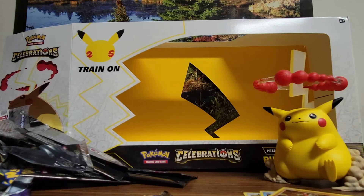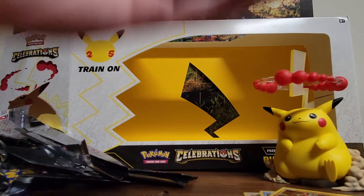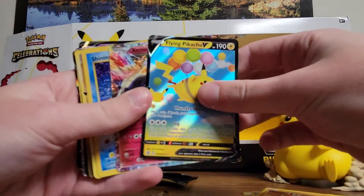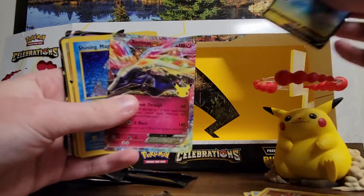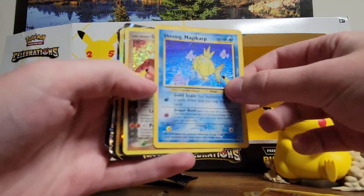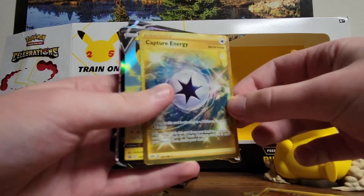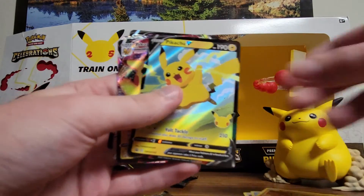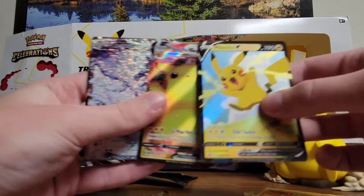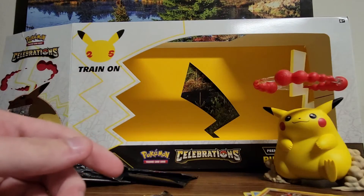So real quick, I'll show you what we got and then I'll cut and show you my binder. We got the Flying Pikachu, the Xerneas, Shining Magikarp — still can't believe I got two of these now. Team Magma's Groudon, another new one. Surfing Pikachu. The Gold Capture Energy, which is amazing. The two promos right here. And then the Reshiram and Zacian V.